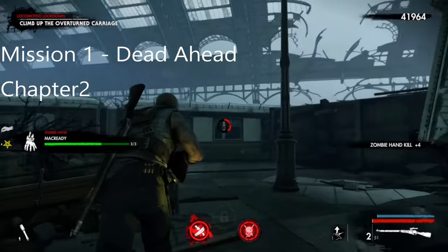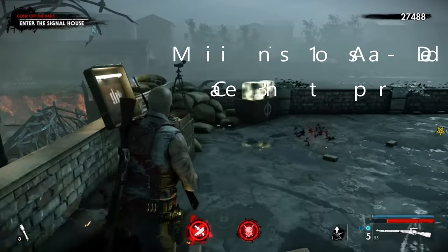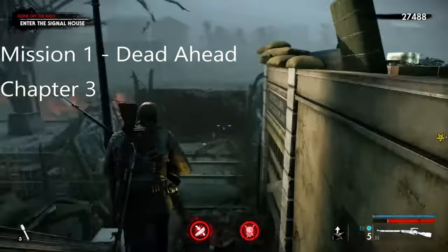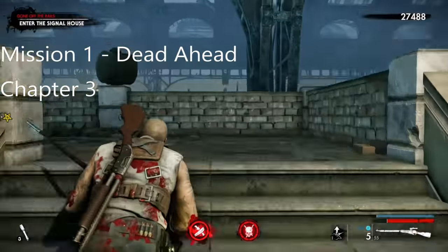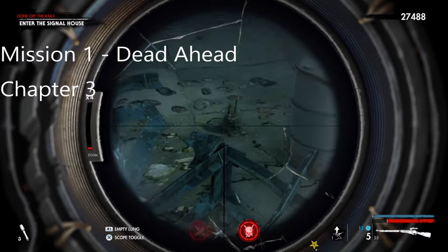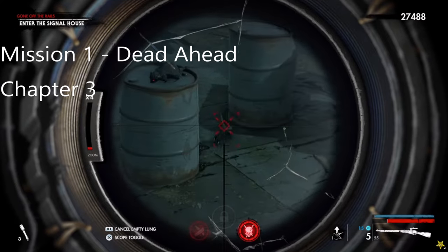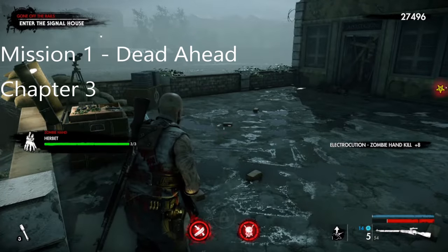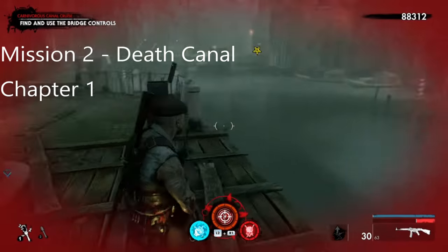That's two out of three, on to the next one. The next zombie hand is in this location - you're going to enter the signal house. When you come over the chasm you come to a set of stairs and it's just to the right. You can just see it roaming around and it's just right there.